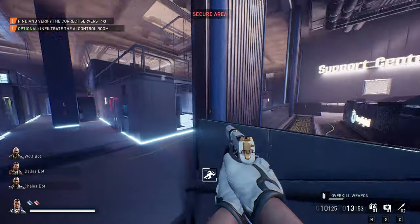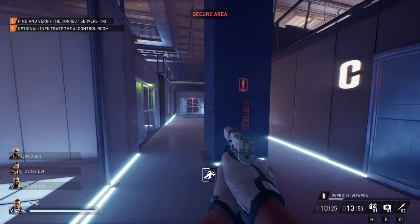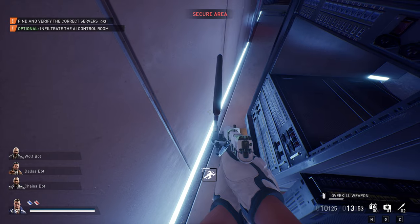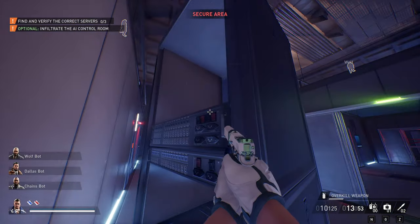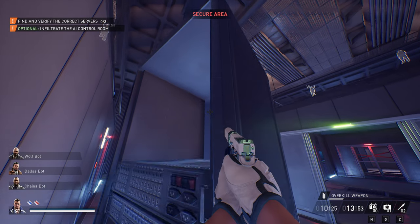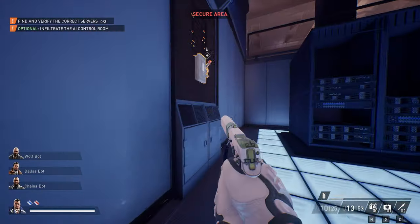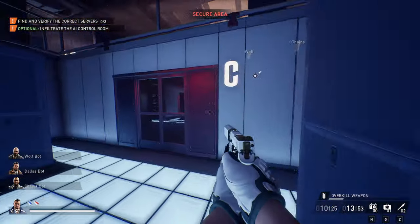I'll start by going into C. To get into C - not furthest to the left but kind of in the middle - you wedge yourself and look at the bottom right corner right there, go forward and then press jump a couple of times, and you can just easily get in to C. You don't need to go through that top area or through the control room, and you have access.